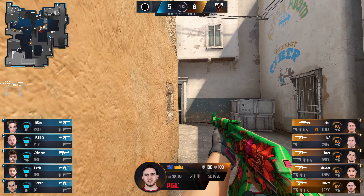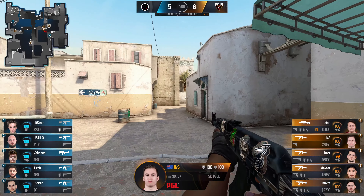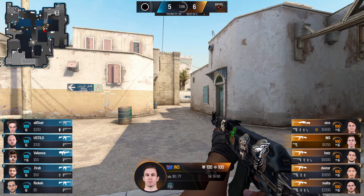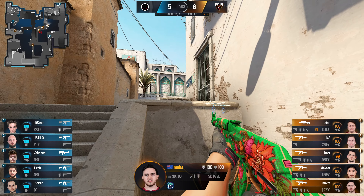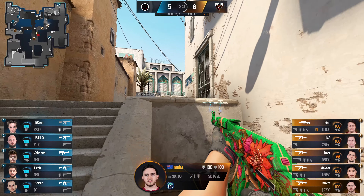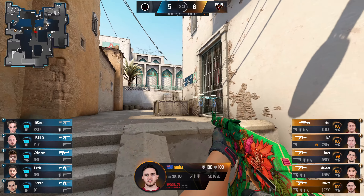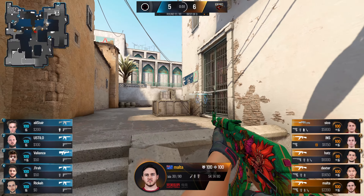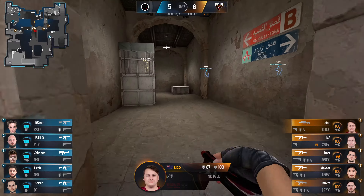I think the best thing Order can do right now is stop conceding early picks and stop trying to aggro Renegades — perhaps play a little bit more passively. You can see the onus being placed on taking control of long, and this is much better from Order because a hold like this is much harder to dismantle than what they've shown previously.